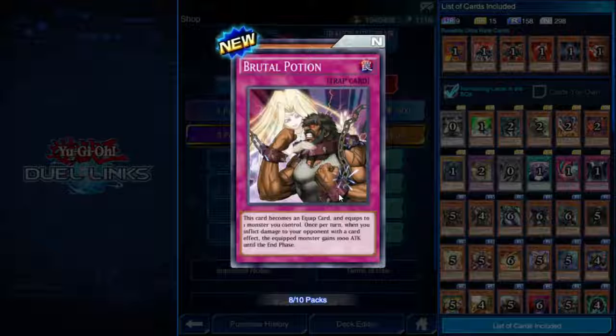Brutal Potion — trap card that becomes an equipped card and equips to one monster you control. Once per turn, when you inflict damage to your opponent with a card effect, the equipped monster gains 1000 attack until the end phase. Nice and straightforward — you're going to need a consistent way of dealing damage.